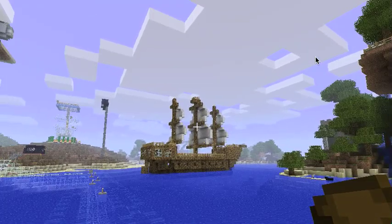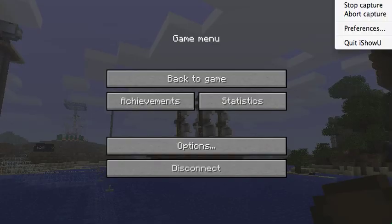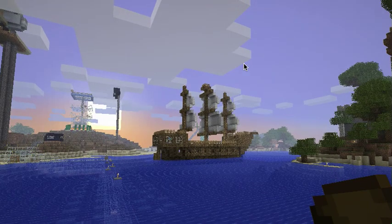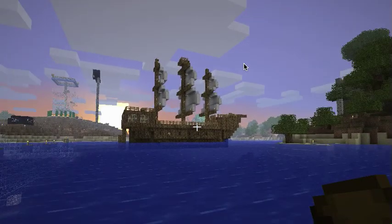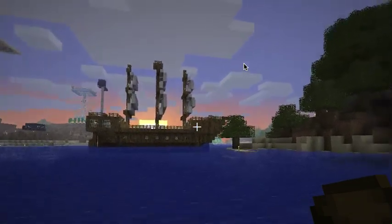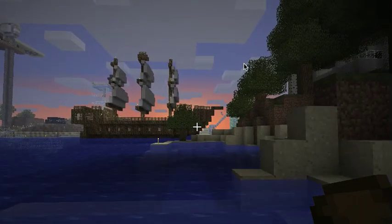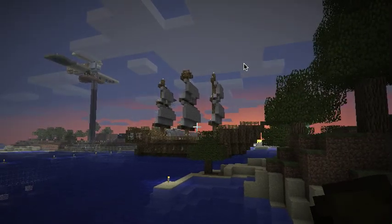Now we're going to pause for just a minute and wait for the sun to come down. We've waited just a little bit for the sun to get lower in the sky, and now evening is creeping over the land. I've done this because I really like the way the sunset looks through the sails of the ship. Hopefully we can find a vantage point to watch the setting of the sun and see it purple the sky behind the ship. And there it is — setting sun behind my giant ship.